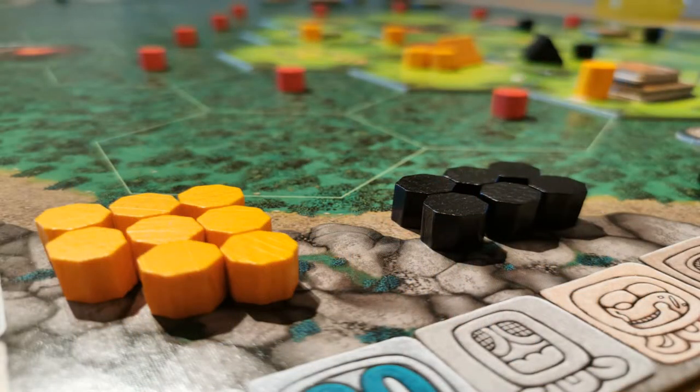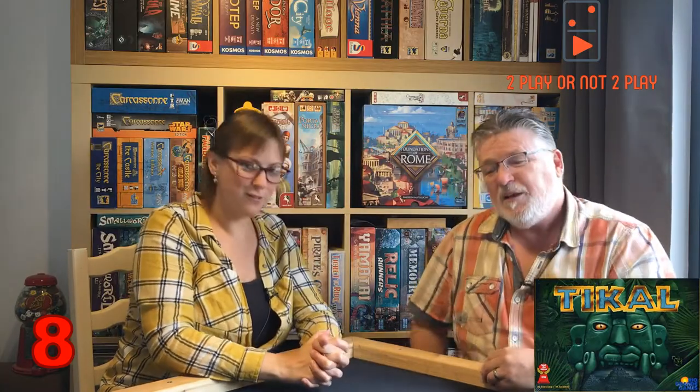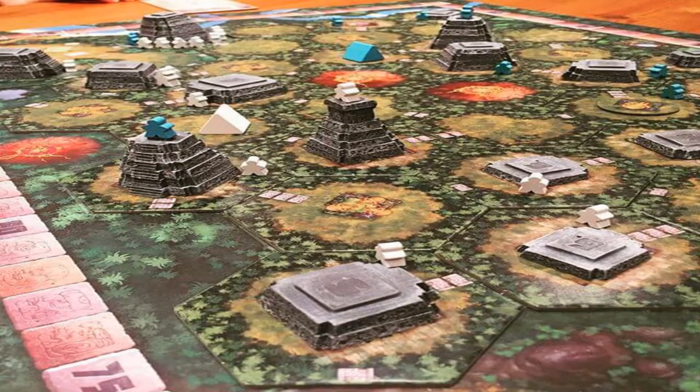I'm not a big fan of the theme, but it's a good game, plays well, and looks great on the table. We've got two different versions — the standard flat version and a later version by Super Meeples with really nice resin Machu Picchu-style temples. Works very well — Tikal, number 8.